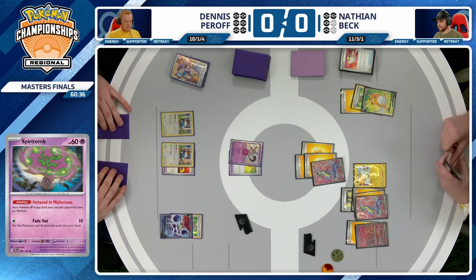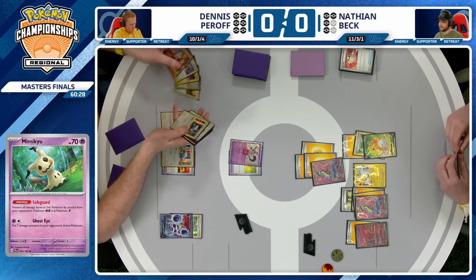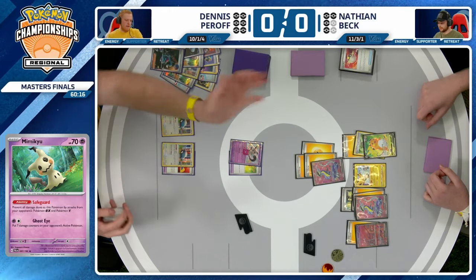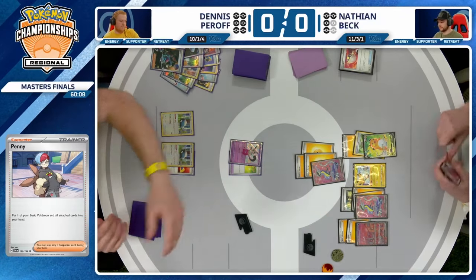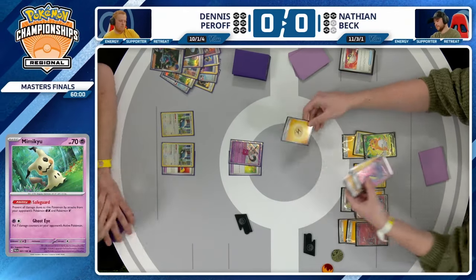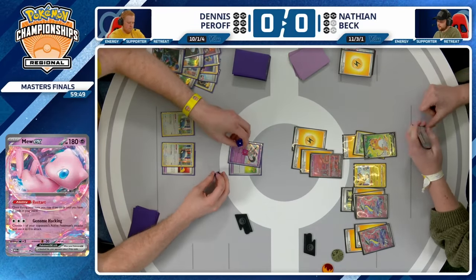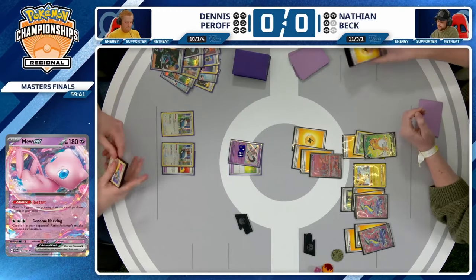The turn is passed back to Nathan, who now finds that Lightning Energy. With Mimikyu being active, Nathan can retreat this Spiritomb — but there's nothing that can attack Mimikyu, so we'll actually just see the Fade Out, bringing Spiritomb back to hand. Dennis only has a couple of cards in hand, and Nathan is taking a risk saying he doesn't think Dennis has Echoing Horn in those two cards. We'll see what this deck truly is when it can't consistently draw cards without Rotom's Instant Charge ability. It's going to be just the Penny — picking up Crabominable. A great play Nathan had lined up was Boss's Orders.